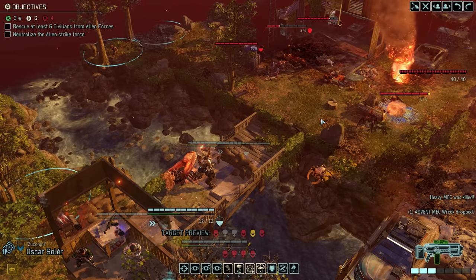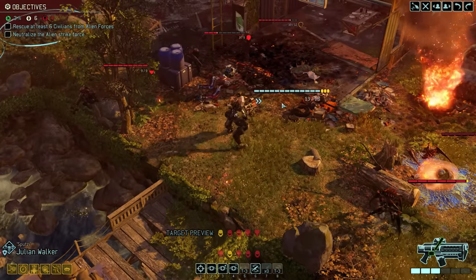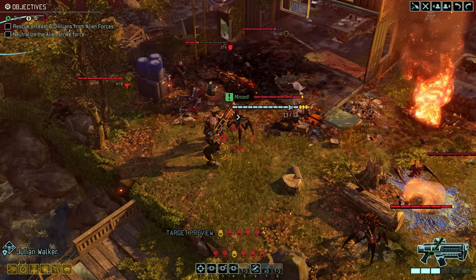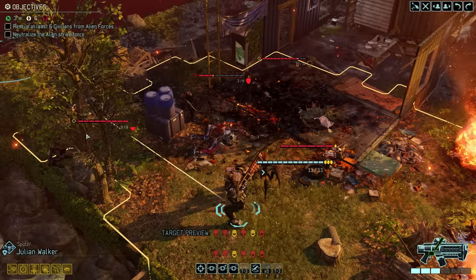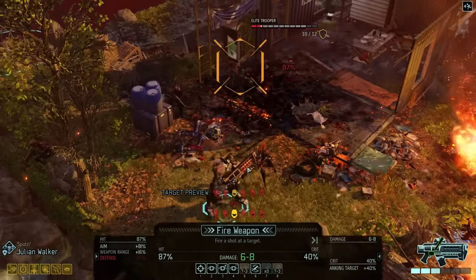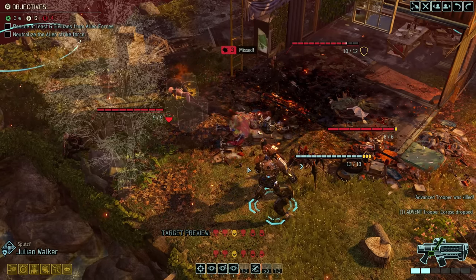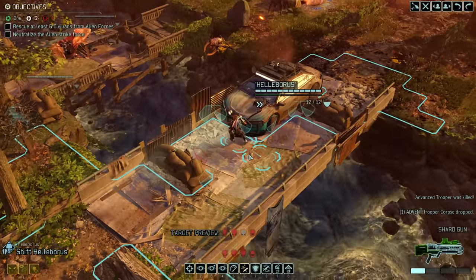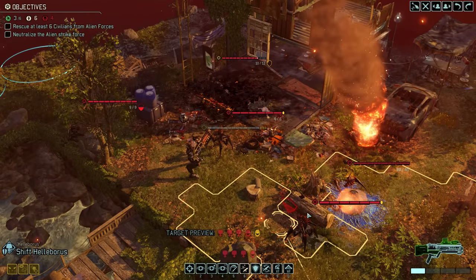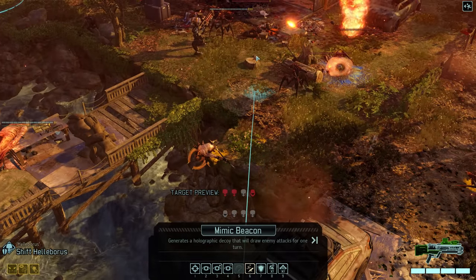The unfortunate moment has come to send out Julian, which will most likely trigger a Chrysalid burrow ambush. And indeed a young Chrysalid emerges and targets our Spark — but the claw attack thankfully misses. Julian is now surrounded by five enemies. Thanks to his superior stock we can guarantee killing the injured trooper, but that still leaves four more — two troopers and two Chrysalids. Julian is heavily armored, but this might just be too much. Time for the mimic beacon — let's see if our enemies fall for the trap.